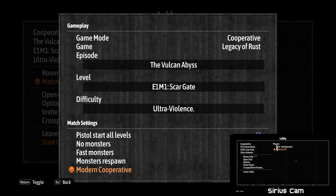There's two episodes - Counterfeit Eden and... the Vulcan Abyss. We're doing pistol start. Actually wait - it's spelled with a C, as in Volcanic Abyss, so it's different. We're saved. There's this option here - modern cooperative.